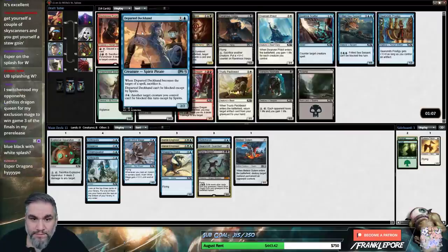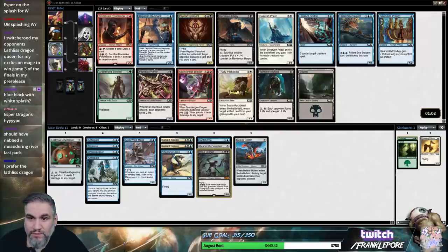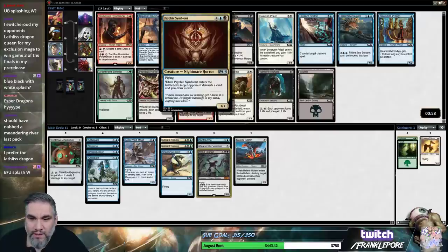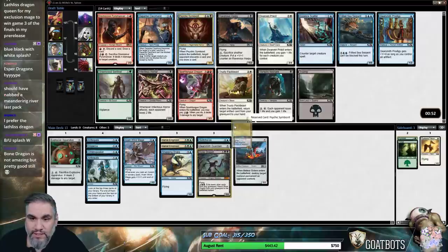What do you do? Can't be blocked except by spirits — so you're a 2-2 for two, it's not terrible. We can just take this Psychic Symbiont if we're black. Actually that's pretty much the only thing I want here. And we have Essence Scatter for it. Yeah, we're just gonna take this.